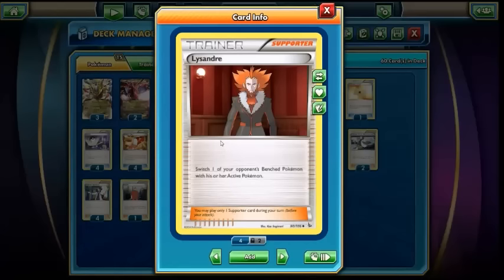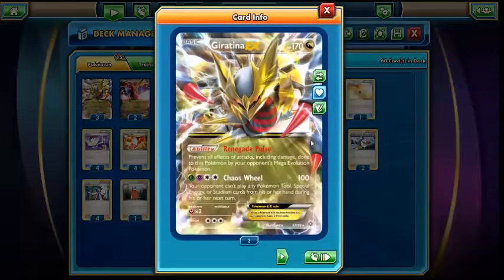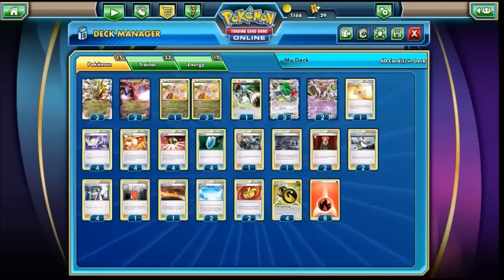Two Lysandre is pretty standard — just picking up exactly what you want from the bench and taking prizes as and where you need them. We do run Muscle Band in here, so you can use Giratina to take out a Shaymin in one shot if you've managed to get a Muscle Band. Which can be a good way to close out the game if they haven't gotten rid of their Shaymin and you're only two prizes away from winning.